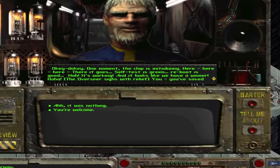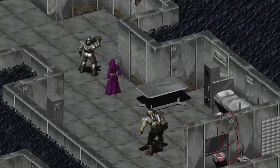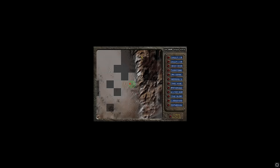A couple dead guys later, you get the chip and return it to Jackran. We got drinking water, baby! However, Jackran thinks the super mutants are suspicious and need to be dealt with, so I should probably talk about the super mutants. These dudes don't fuck around. I decided to take a little trip northwest and ran into a group of them. I immediately got destroyed and decided if I want to mess with these guys, I'm gonna need some better gear.